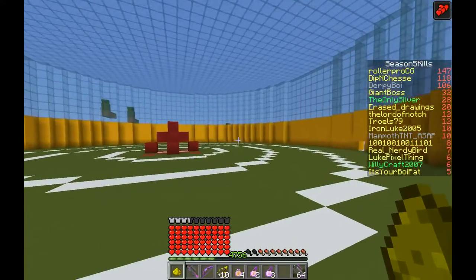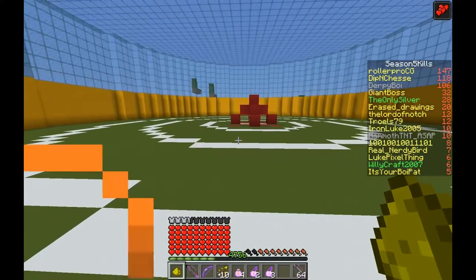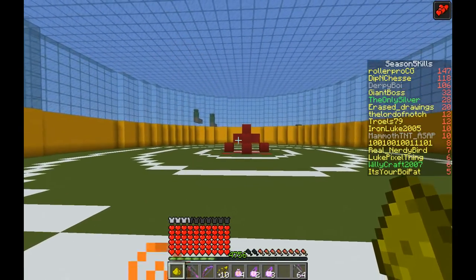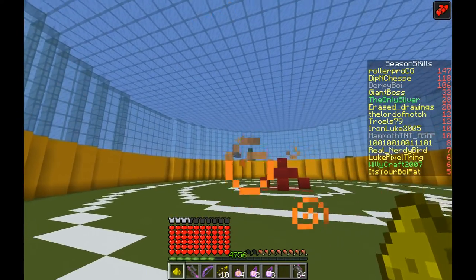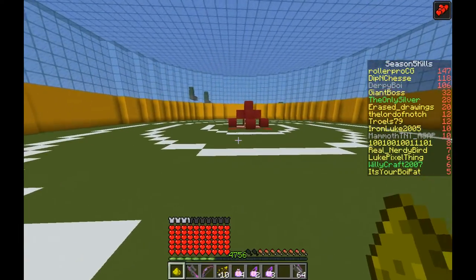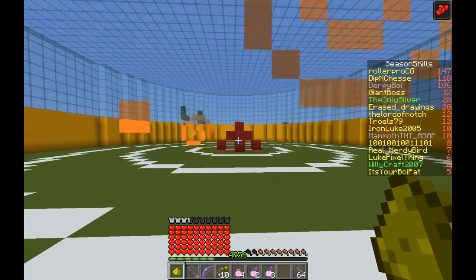Before we go on to some combos and stuff, let's go over the basic stats of Pikachu. Pikachu is going to be a standard class, and standard classes are easy to use, easy to pick up, and they're good for beginners. They have all around average health, average attack, and average abilities, and their combos aren't too hard to pull off generally. That is usually what classifies a standard class in MineMon.